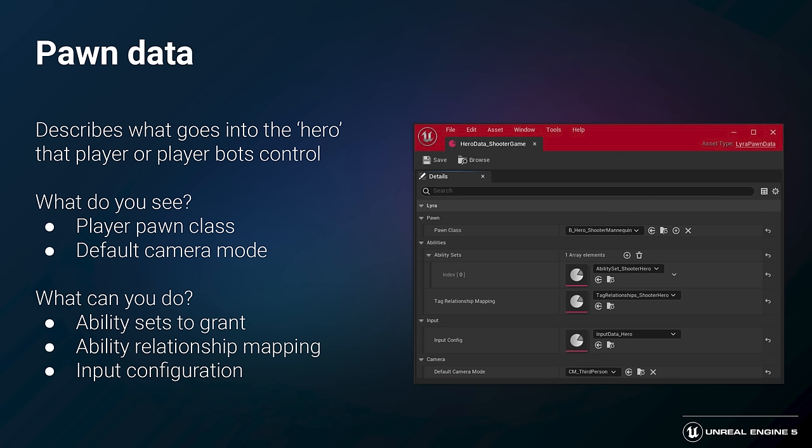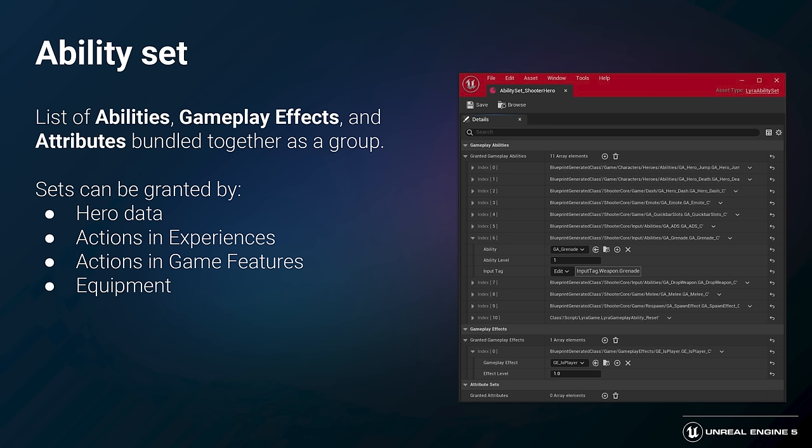Ability sets are a group of abilities, gameplay effects, and attributes that can be granted to or removed from a player all at once. These sets could be large — you can make an entire game in a single set — or very small, granting just the associated abilities for an equipped weapon, for example. Sets can be granted by hero data, by actions inside of experiences or game features, or by equipment, such as by equipping a weapon.